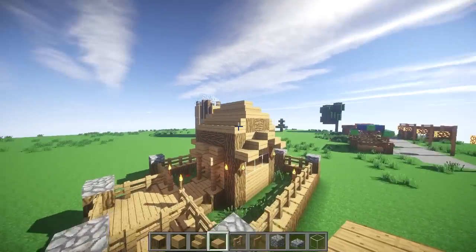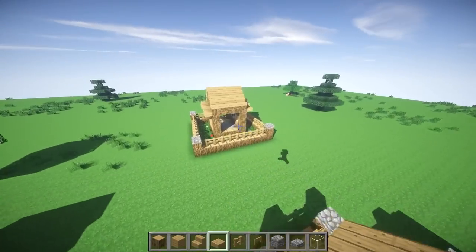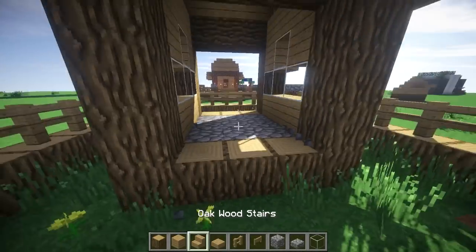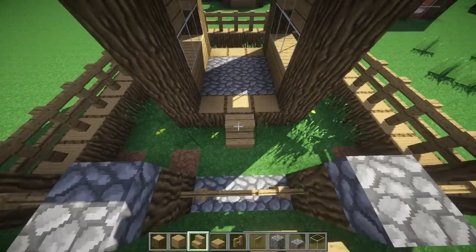I'm going to put two logs facing straight up here, build them across, and then do some slabs on top. That way it just looks nice, and then if you come over here and look at it, it's just a bit different. The thing I love about my houses is you really can do whatever you like. If you don't like something, change it. If you do like something, don't change it.